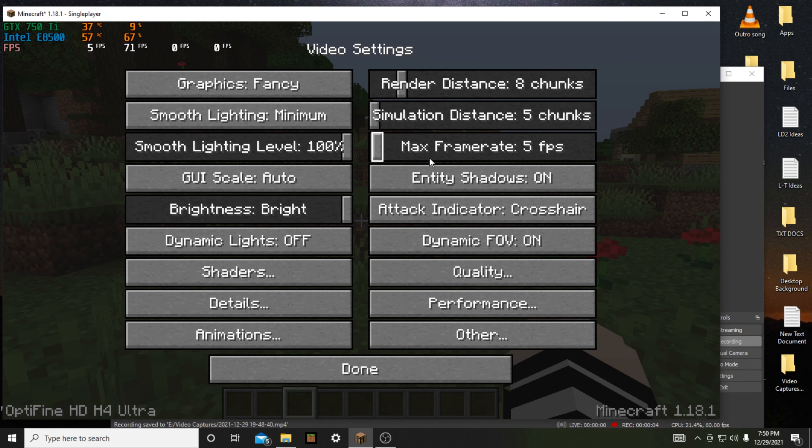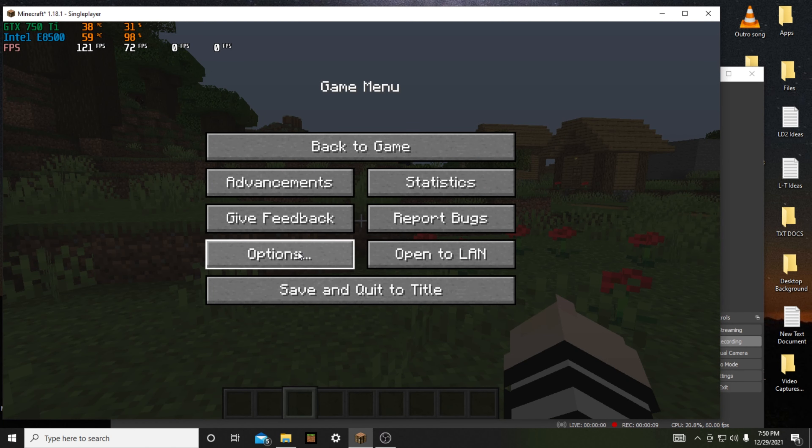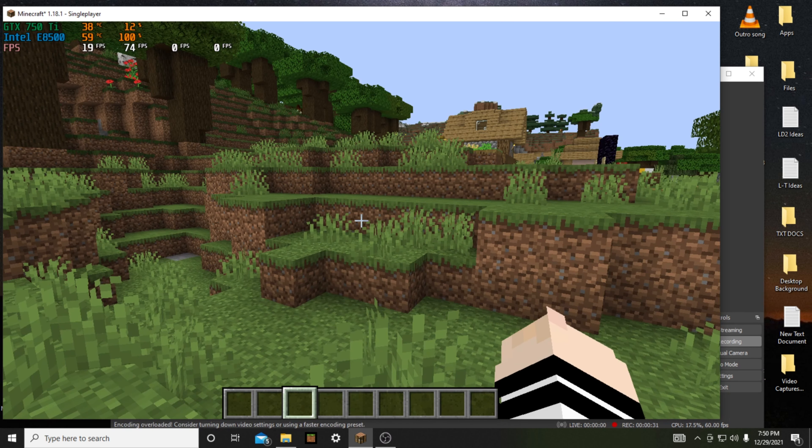The graphics settings are as low as possible. The render distance is set to 8 chunks, lighting is on minimum smoothness, and graphics are set to fancy. All of Optifine's options are as low as they can possibly go.